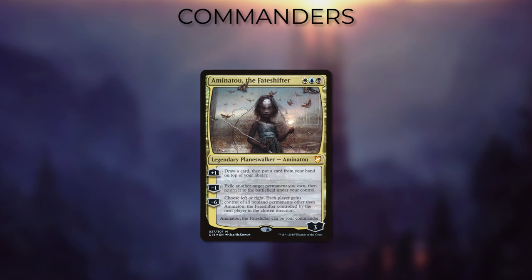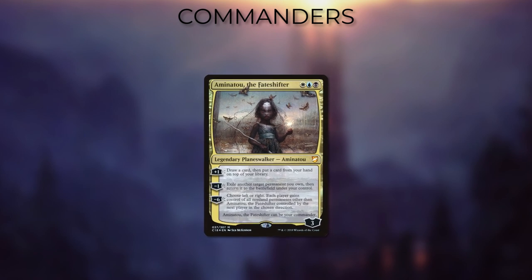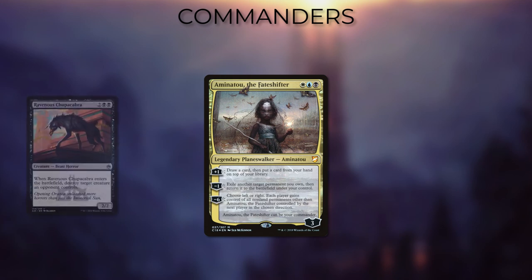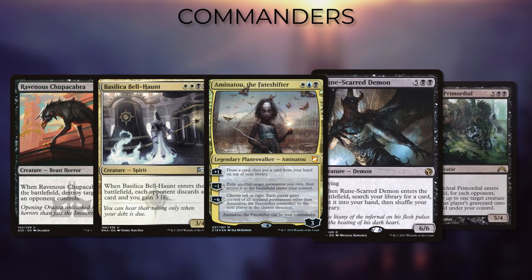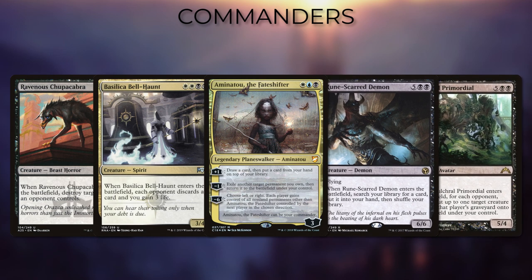Aminatou the Fate Shifter, the new card from Commander 2018, adds black into the mix but is more limited than some of the other options in regards to her blinking ability. The main thing adding black allows you to do is include the control that lets the deck go through the roof. Being able to include ETBs like Ravenous Chupacabra, Basilica Bell-Haunt, and Rune-Scarred Demon is a great way to make up for the limited blink ability on Aminatou with how powerful these black ETBs are.